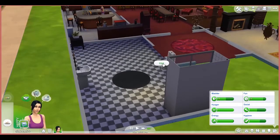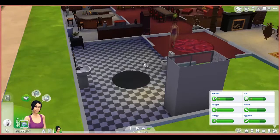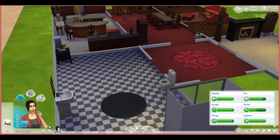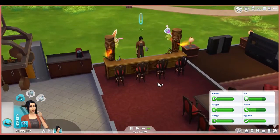Next thing you're going to do is use the bathroom and then also give her a thoughtful shower. This makes your sim inspired so they tend to level up a little bit better. So she's had a thoughtful shower and she's going to make a drink after that.